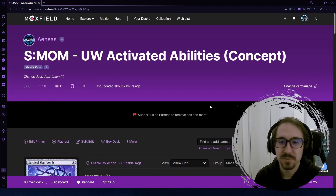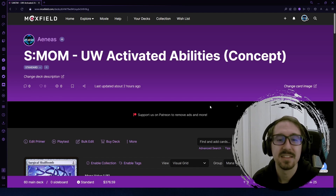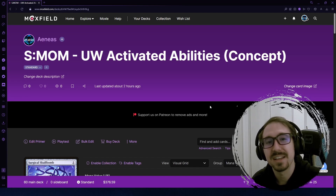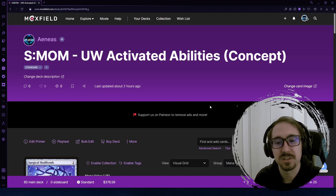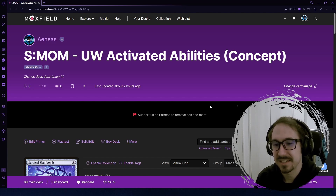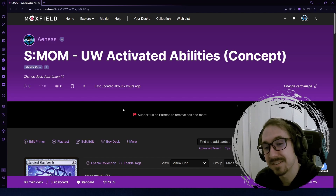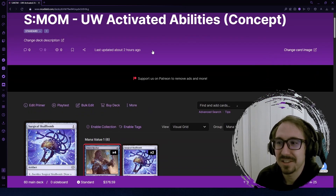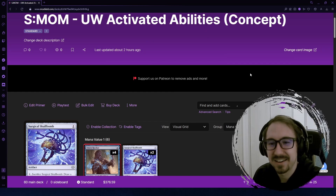That's it for number four. We've got three more of the top five new brews coming this week, and on the 14th we have the Early Access event — we'll be playing pretty much all morning from 6am Eastern until the end of the event. If you have brews you want me to try out, share them in the comments. Let me know what you think about this blue-white activated abilities deck — good or bad. That's going to be it for today, so until next time, see ya.